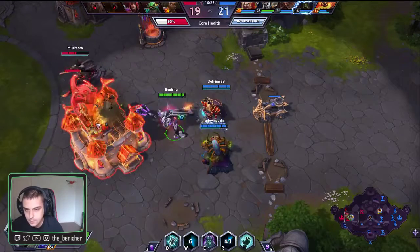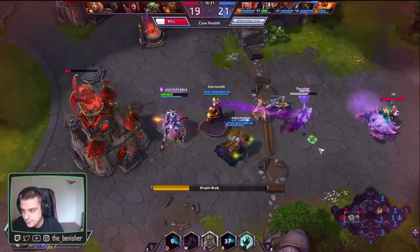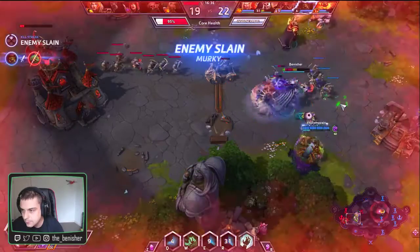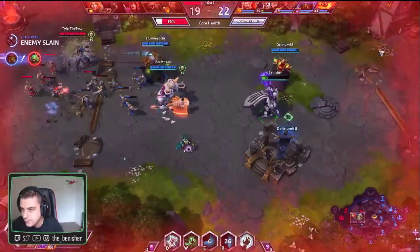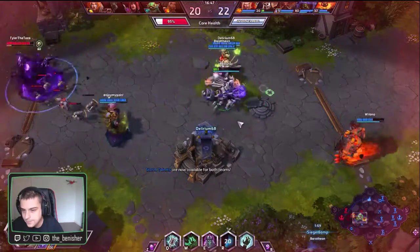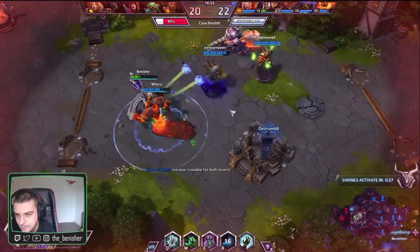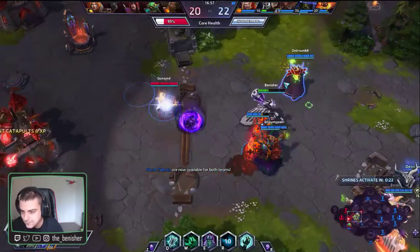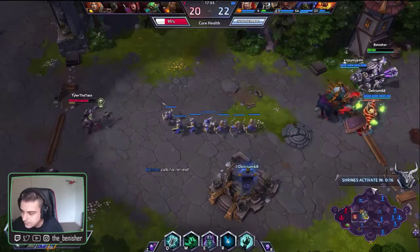I just got outplayed — I'm not going to be able to get it, unfortunately. Oh, we'll see the unstoppable. Almost got the kill but not quite. I feel like I shouldn't stay here. The shrines will soon be activated — we're so close to getting this objective. We're all very low, so maybe it's turning into a bad idea. Don't need to overstay your welcome.